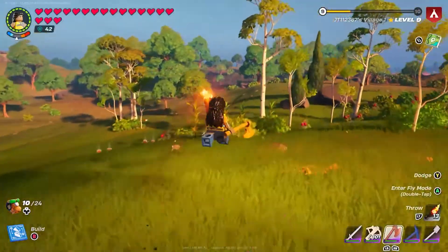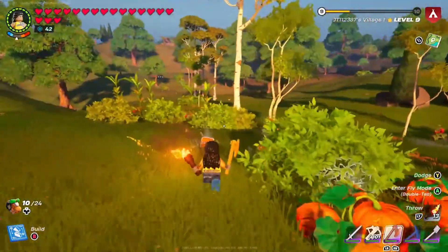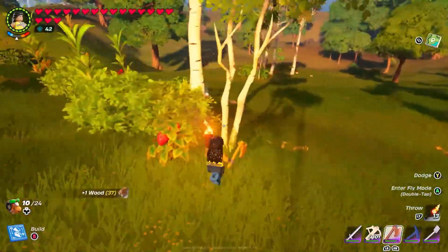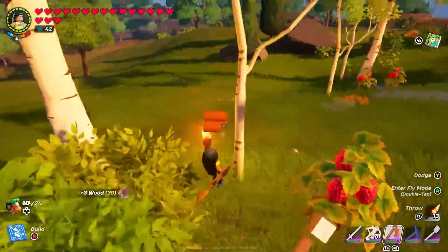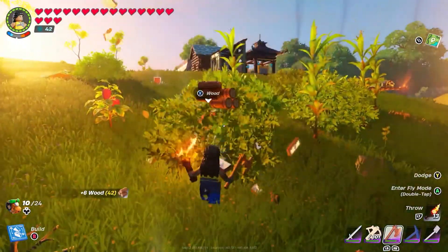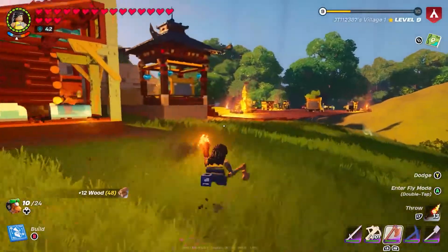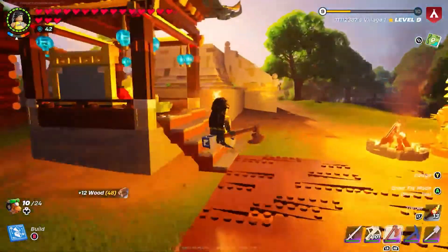We've got a few of them over here. Let's go ahead and start whacking some trees because you are going to need the best resource in the game, and that is wood. It is as simple as that. So once you're happy with what you need — say if you need quite a lot of wooden rods for all of your tools — you want to get a lot of trees, because let's be real, wood is everything.